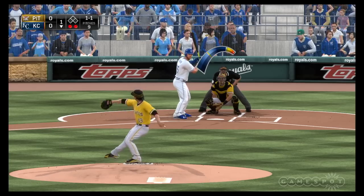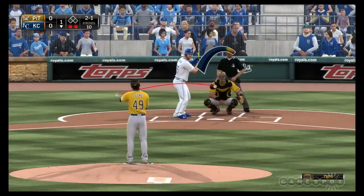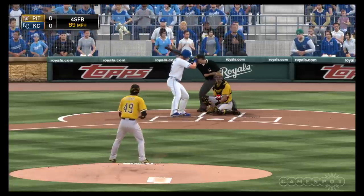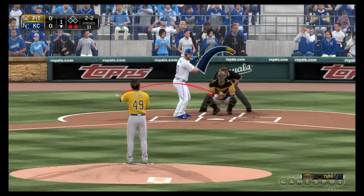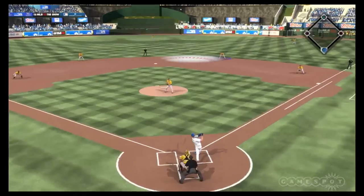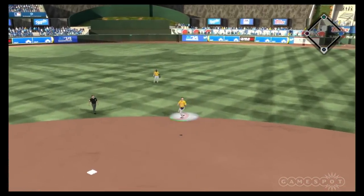We've reworked basically all of our hitting difficulties to try to balance everything out. Meter pitching is a little bit harder this year. We also have a new feature called quick shifts. After he throws his pitch, if he doesn't strike him out — and he popped up — so we can't show you quick shifts right now.